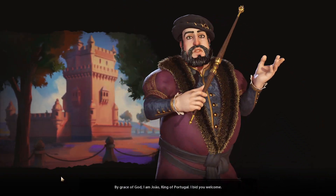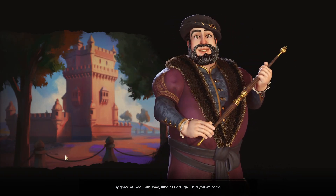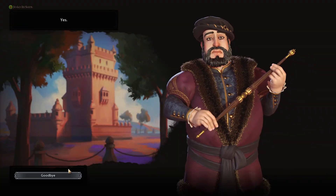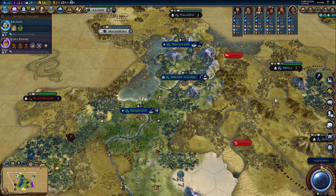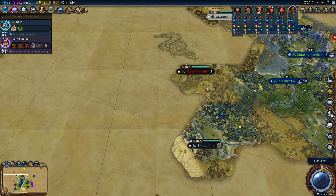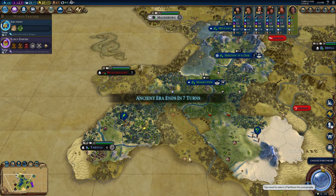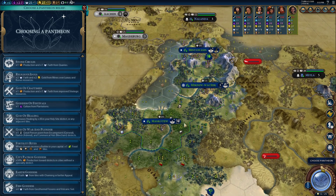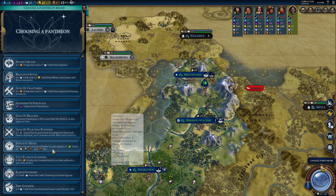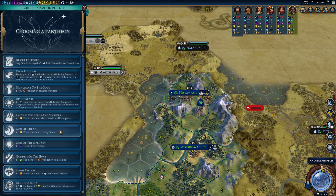Nice that we have our first three cities up and running. Kind of curious where Portugal is — I'm guessing he's down there somewhere. We did get a Pantheon finally. Kind of torn — Fertility Rites would be pretty good. Let me count: one, two, potentially three, four cities.